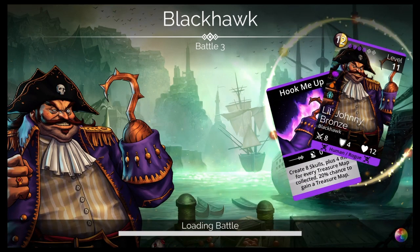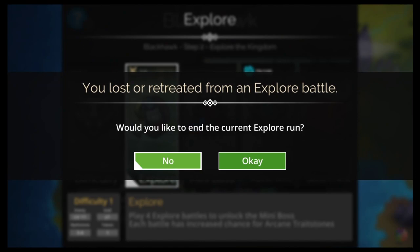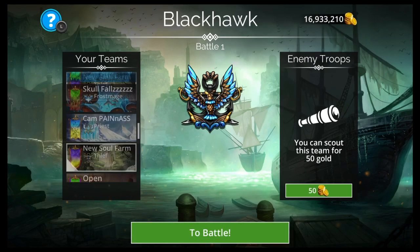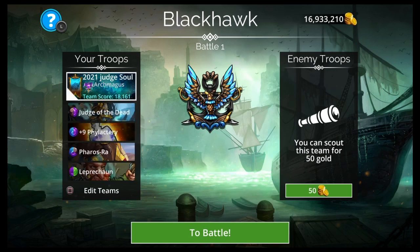Now let's move to the other soul farming team. You also use this in Explore but on Difficulty 5. Let me retreat and grab the other Ferris Ra team, which is: Judge of the Dead, Phylactery, Ferris Ra, Leprechaun.